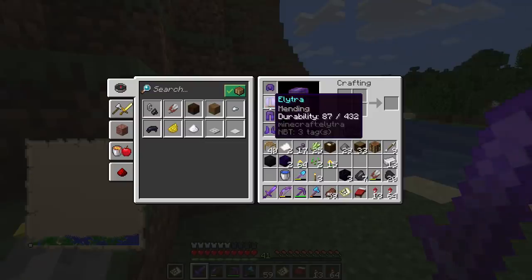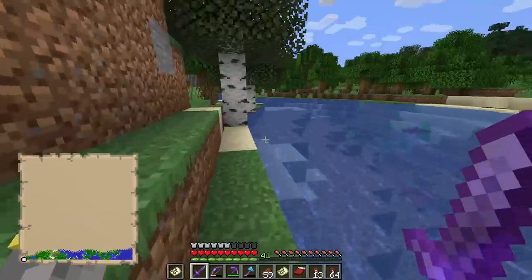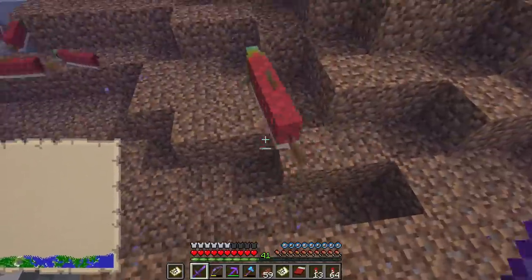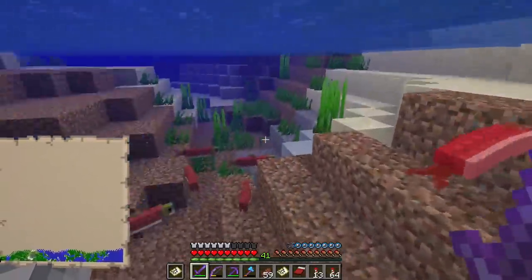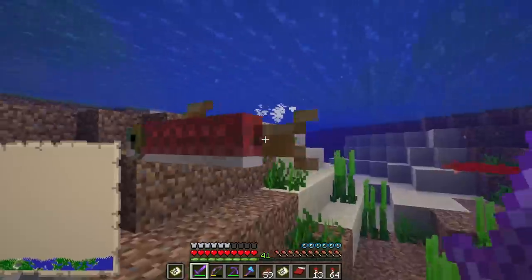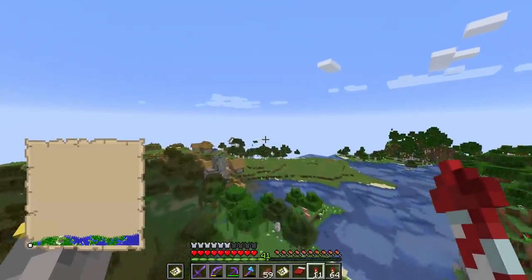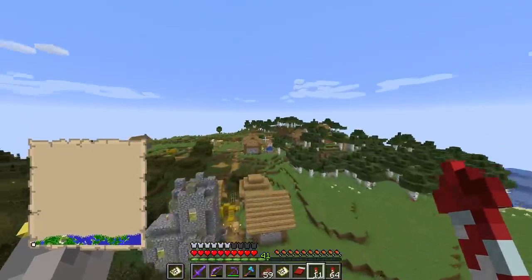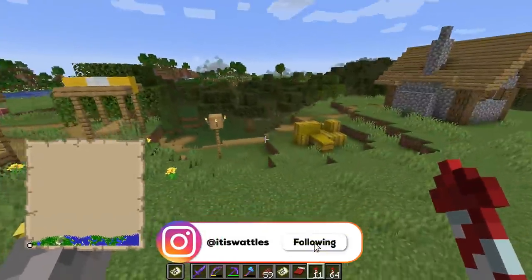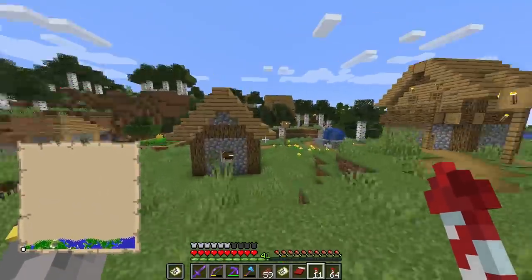I stopped in a river to get experience and mend the elytra - just taking out squid and fish. I didn't find the sunflower plains but I found over a stack of dandelions, so that should probably do. I'll fix up the elytra and fly back home. Oh wait - a Minecraft village, right in another plains biome! Hello villagers.